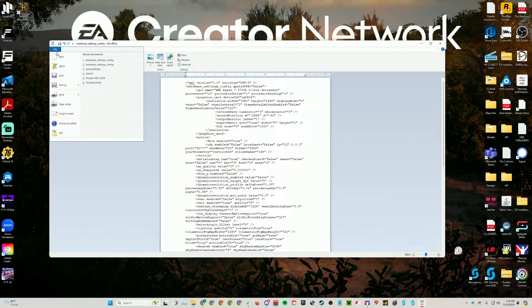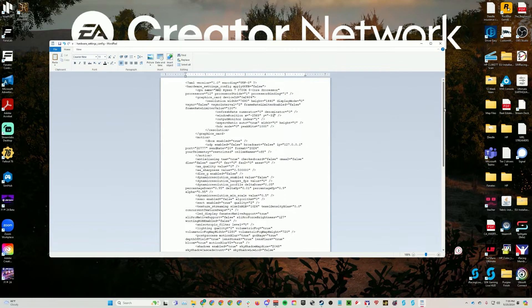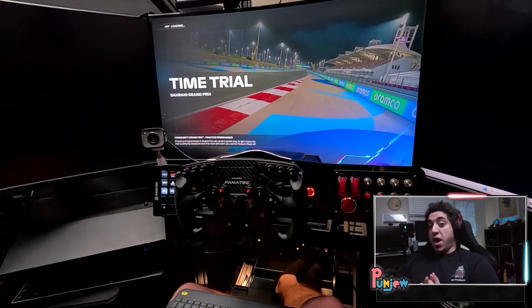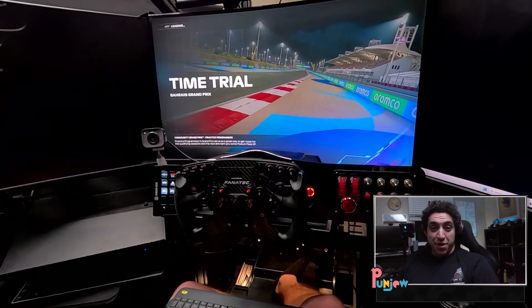Go up to File and make sure you click Save. Double-check all your work — resolution width, your height, display mode zero, window position negative 2568, Y negative 31. Easy as that. Now that the triple monitors are set up properly, let's go ahead and jump into the car and set up our camera settings.